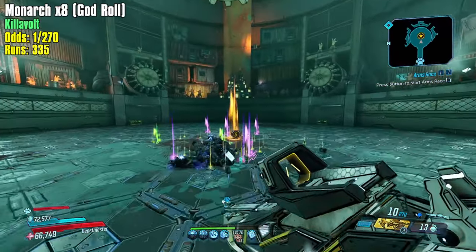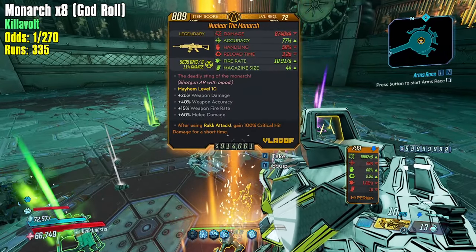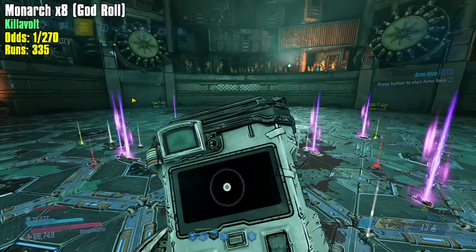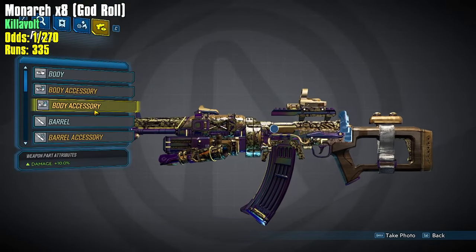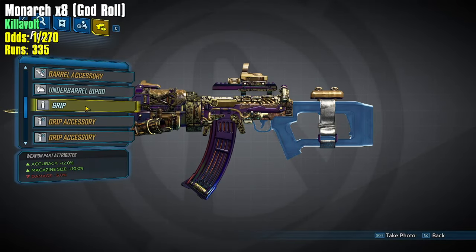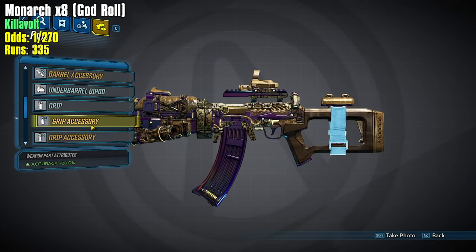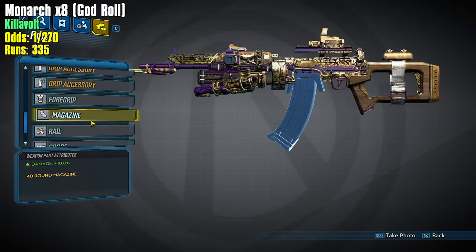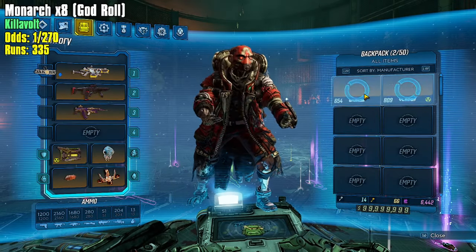We're 335 runs in, but the odds will be changing. We got a nice radiation monarch. Let's go ahead and take a look at these parts. I don't think I have a radiation monarch on this Flak yet. Only 2 bodies, which is sad. 3 barrels. The grip is not very good — it does give us magazine size, but the grip is not very good. And the foregrip is wrong, so it's not going to be a very good monarch, but at least it's a radiation one. It enters our inventory.